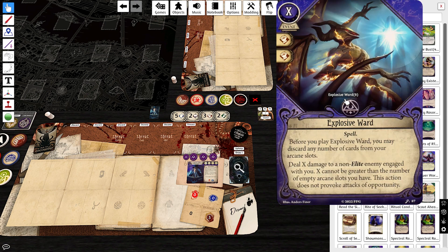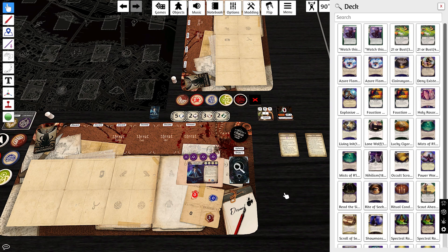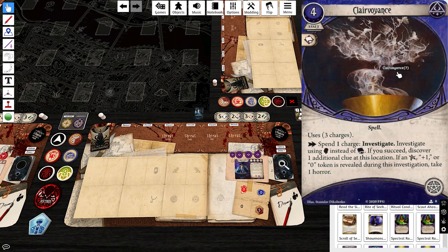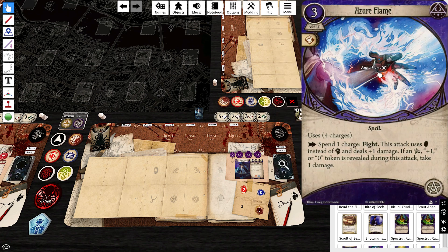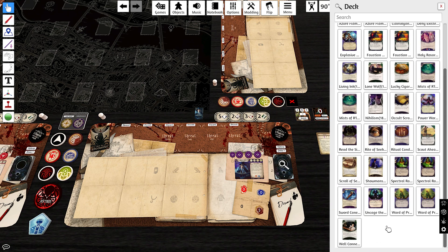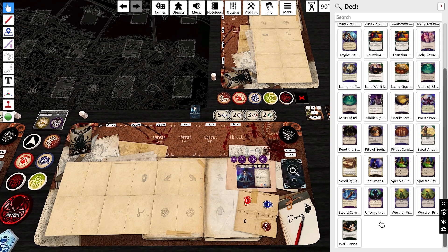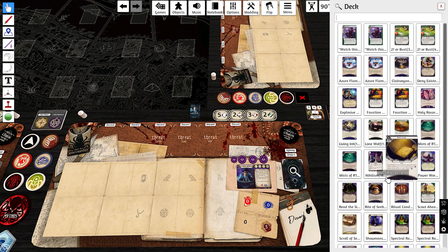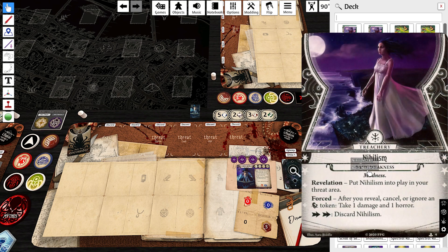The last Scarlet Keys card is Explosive Ward — I think it's not as good as I hope, but it helps with free damage and has two fist icons so it might help. For the investigator expansion slots, we're buffing spell options: a second Clairvoyance to accompany the Rite of Seeking, and Azure Flames since we didn't take Shrivelling from the Core Set. Dexter's random weakness is Nihilism — also a double action, not the worst.